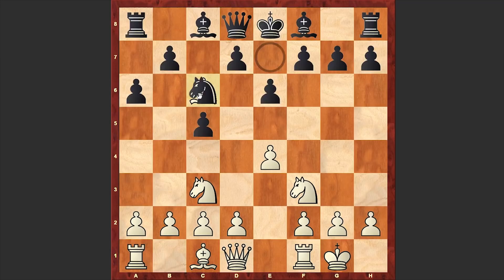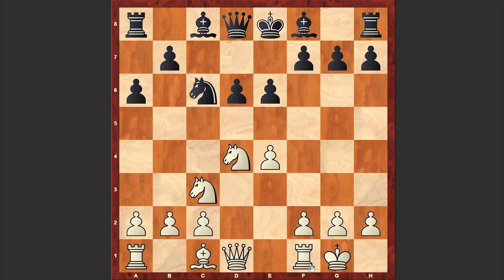After a6 we see an exchange on c6, and white goes for d4, cxd4, Nxd4, d6, Nxc6. Re1 or Be3 are more popular choices, but in the game we see an exchange of the Nc6, which actually allows black to establish a strong pawn center by later going for d5.